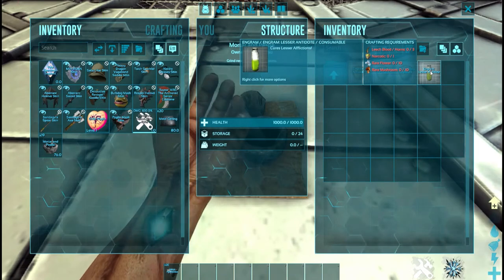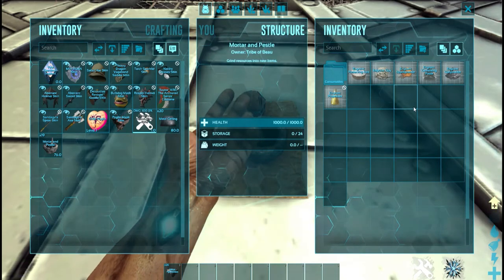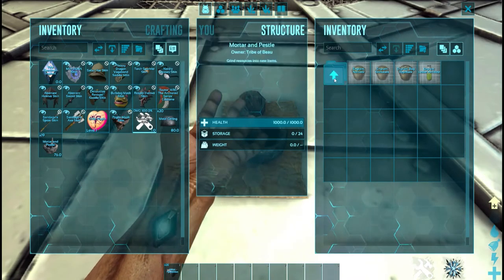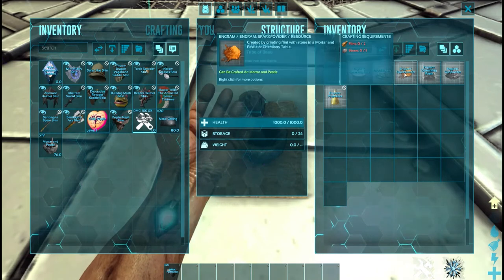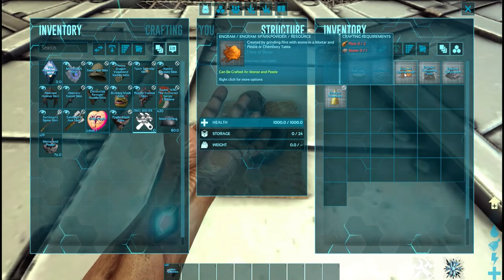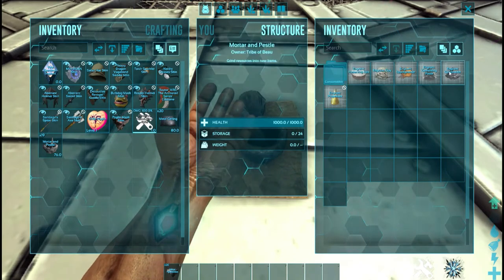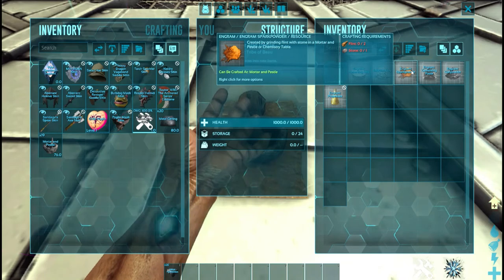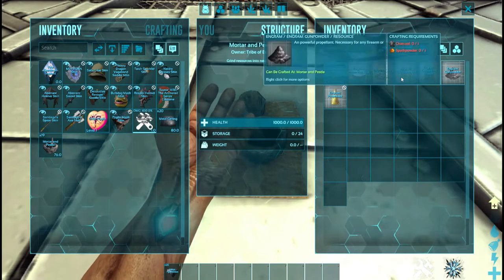Your big ones for running an XP farm are going to be spark powder and narcotic. Spark powder is used for making gunpowder, but at low level before you have gunpowder, its best use is in the forge — putting it in the forge won't create charcoal but I think it burns a little bit longer. You're going to need a lot of it.